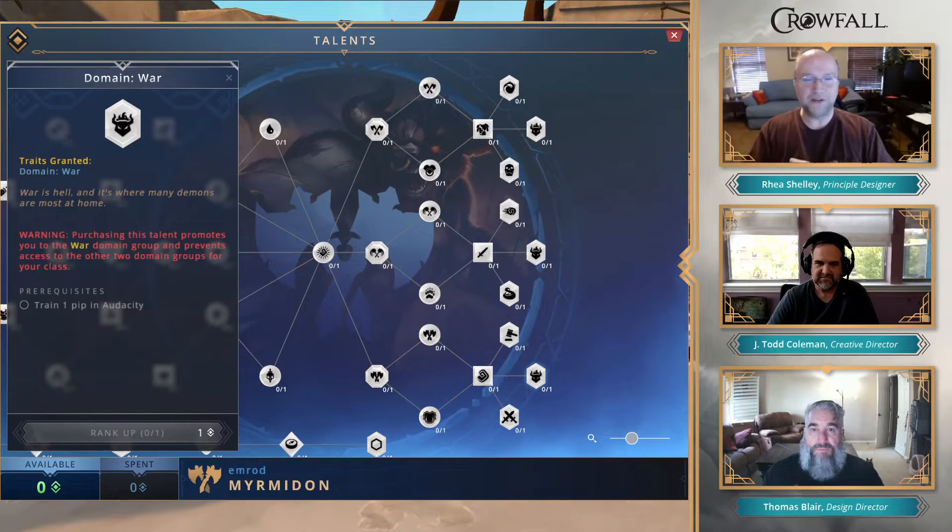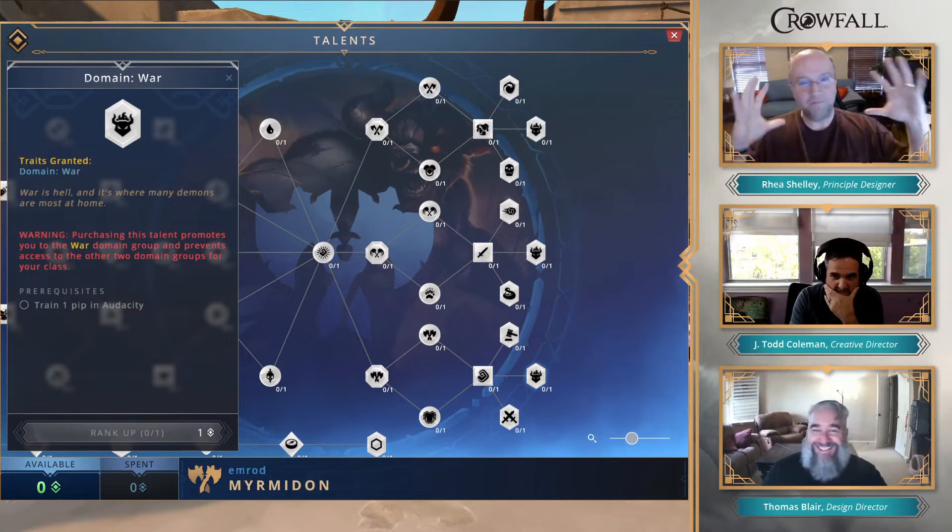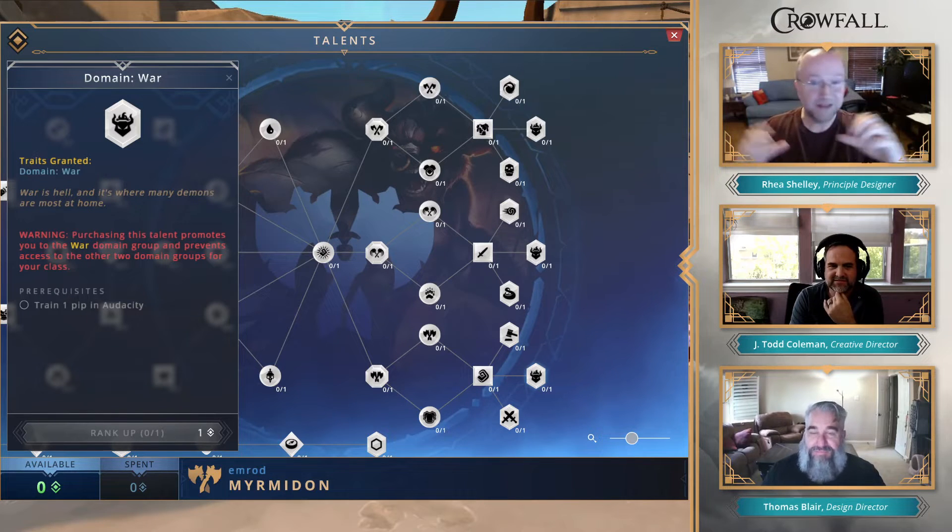Before we had around 30 major disciplines and pretty much everyone had access to the majority of them. Now we've created a lot of different disciplines — there's over 110 majors and a large number of minors. We've got race groups, so if you're part of a particular race you have access to some; class groups, so if you're part of a class you have access to others; and then we have these domains.